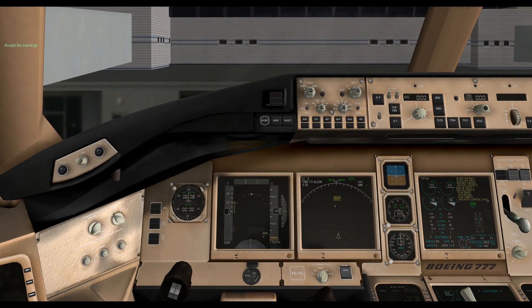Set the preferred battle system. Turn on traffic and set the ND mode to map. Finish here by setting the brakes to rejected takeoff.